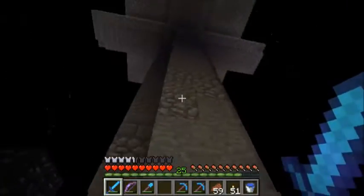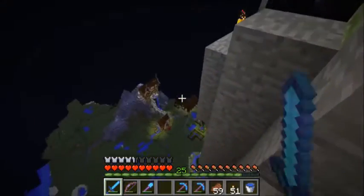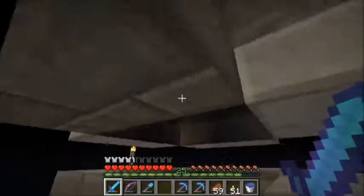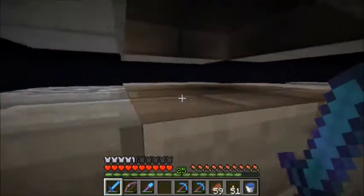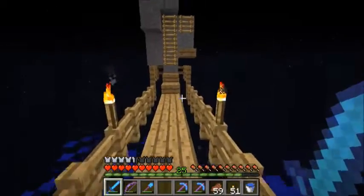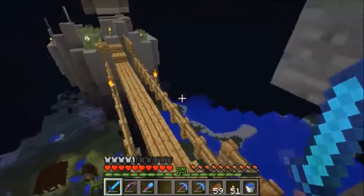It worked! Here is the mob farm — that's the island, and that's the view from the actual world down there. Here all the mobs come down, I hold them, and here is where I stay AFK — exactly on this spot — and I wait for all the mobs to come down and clear them.